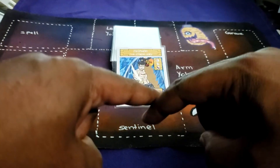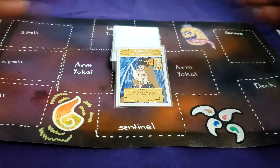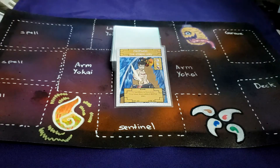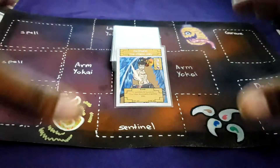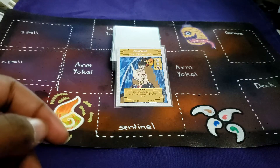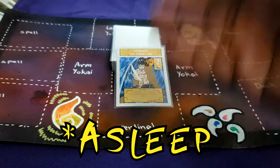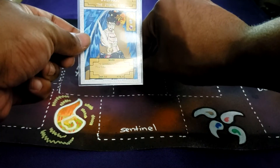Susano devised a plan: create a fence with eight doors, and at the end of each door place some sake. The monster would come, stick its heads in, drink the powerful sake, and when it was incapacitated he would come in and hack it to pieces — and that's exactly what he did.